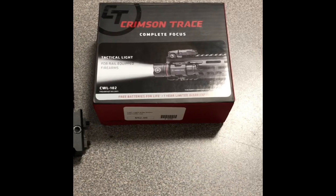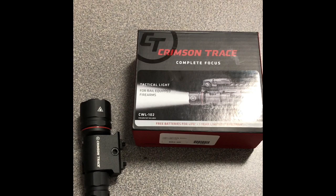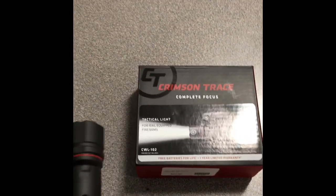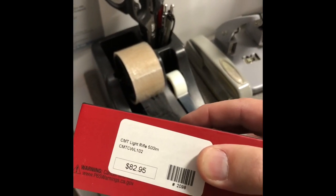More bonus footage. We got a Crimson Trace in — this is a new one we're playing around with. It's kind of a low-budget light, the CWL 102. Let's look at it in the same spot. It's a more diffuse beam, looks more like the SureFire — it doesn't have as much splash, but it has some decent splash. It's not bad for the price. These are under a hundred bucks — yeah, like $83. Pretty good.